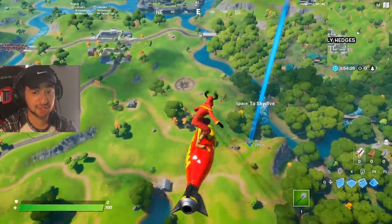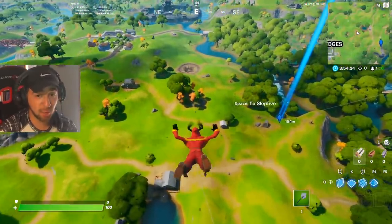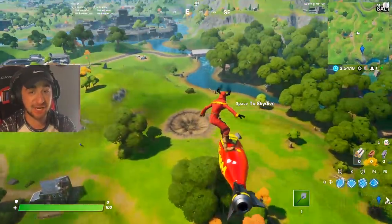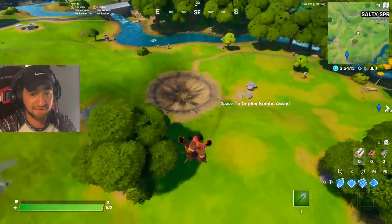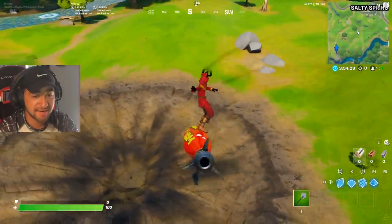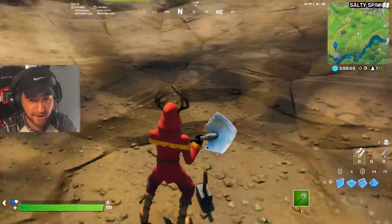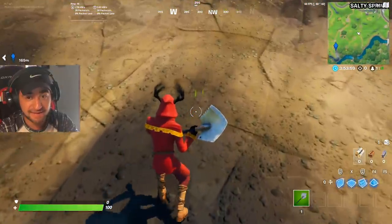It didn't activate during the game — I had to rejoin. But look at this: we are going down to the crater itself right now, and oh my gosh, Thor has officially made his mark. This is right below the rift, and if we go to the middle of the crater, you can see Thor's hammer is literally right here in game.